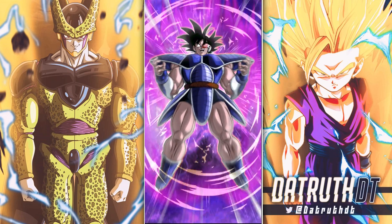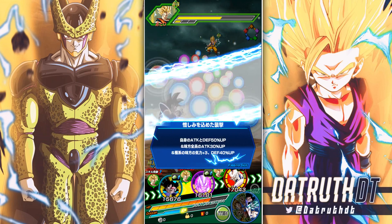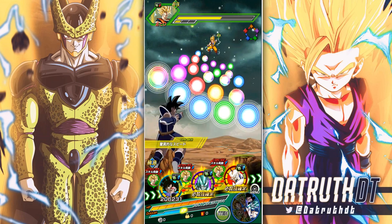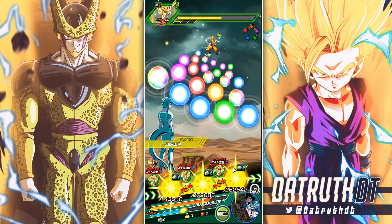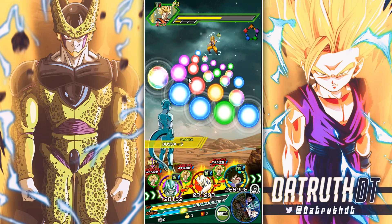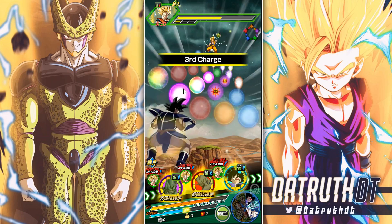Oh, he always transforms — okay, Turlis always transforms. Alright, I guess we'll just keep it like this. The one thing is Turlis does link up rather well with Omega, so we're still going to see some good numbers. We do have Big Bad Bosses active, so that's good. Let's see what sort of attack stats these are going to give us — what will Omega get to right here?